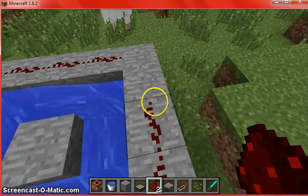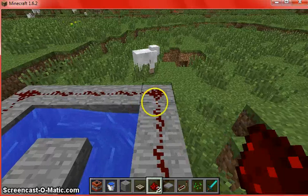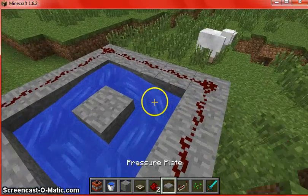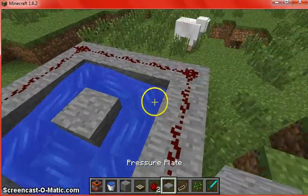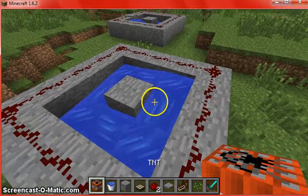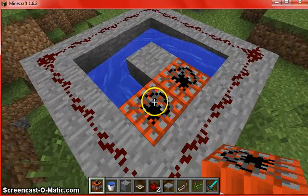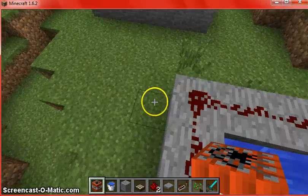Then choose where you want your little pressure plate to go. And if you have an annoying sheep, I wouldn't put it on yet because then they might step on it. I put the water there, so I'm going to put TNT everywhere but there.